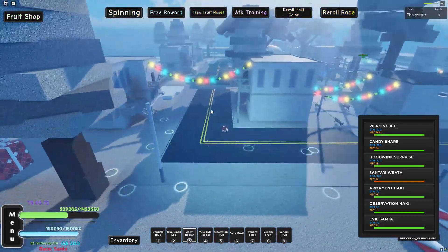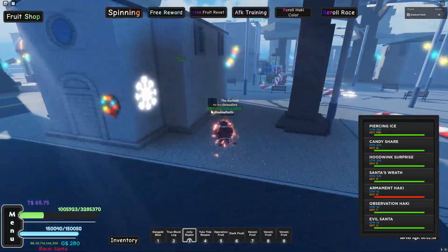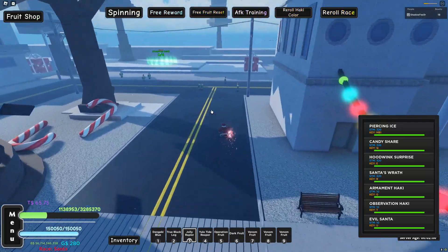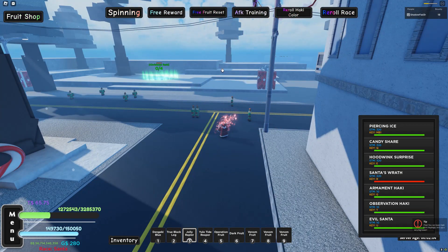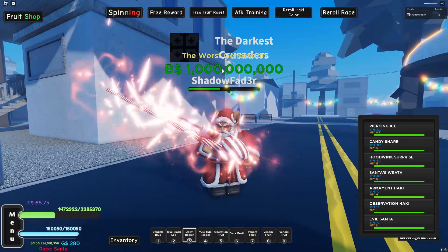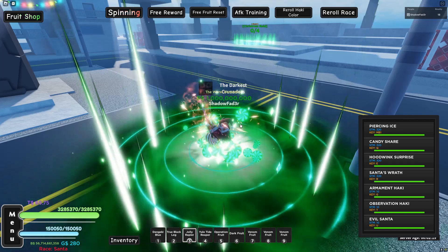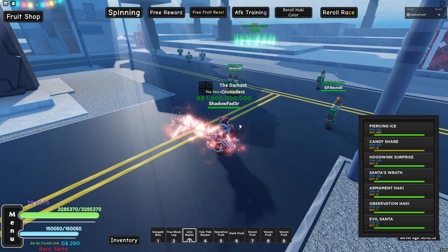Santa's Wrath - let's try that out. Hoodwink Surprise was just a regular move. Santa's Wrath - let's check it out. Look at that guys, this is insane! This Evil Santa transformation is one of the best transformations in the game guys. And remember, if you enjoyed this video, hit subscribe and the like button as it helps me a lot. I'll see you guys in the next video. I have a Discord server in the description too, so make sure to join that. Peace, bye!